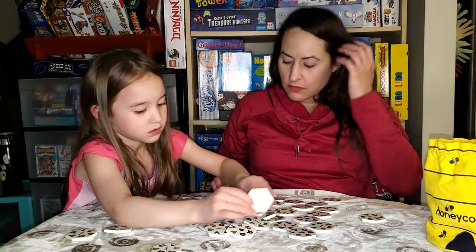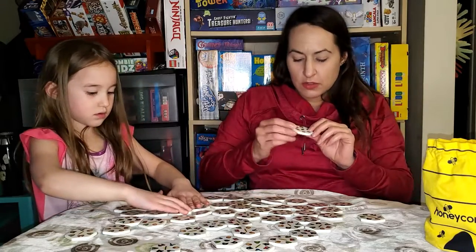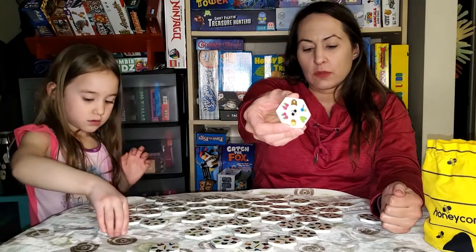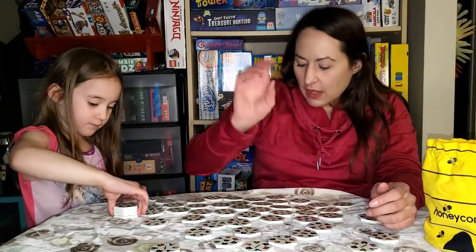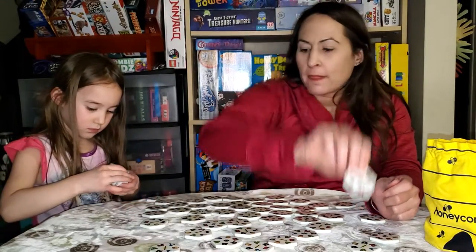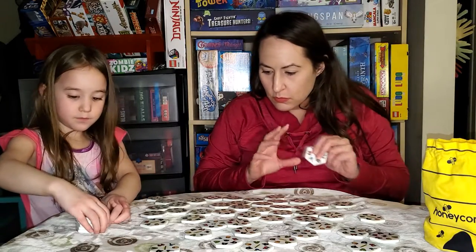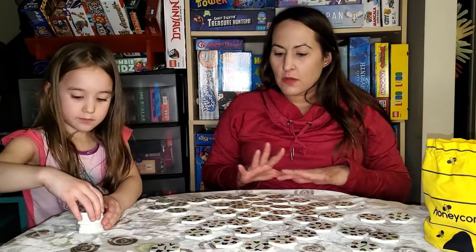There are a few different versions you can play. One of them has you use the symbol in the middle — this one is a little honeybee right in the center, which means it acts as a wild tile for whatever you need. The plain honeycomb tile is just a regular one. There's also one where you can steal from your opponent — you can see the little thief in the middle — and another that gives you times two the points, and one that gives you an extra turn.